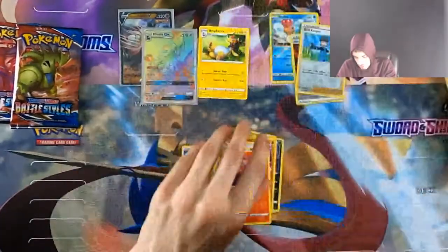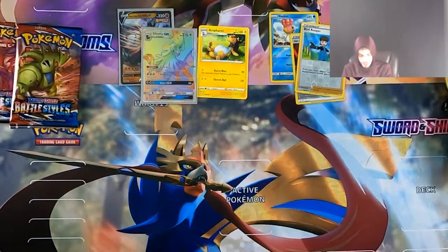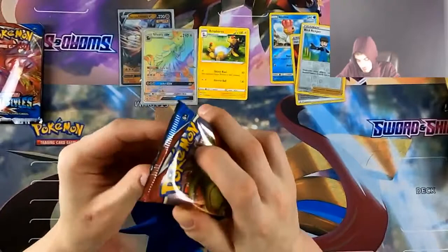We got the Ampharos. I love Ampharos — it's one of my favorite Pokemon. It's no Rainbow Rare Silvally GX, but it is a cool one.